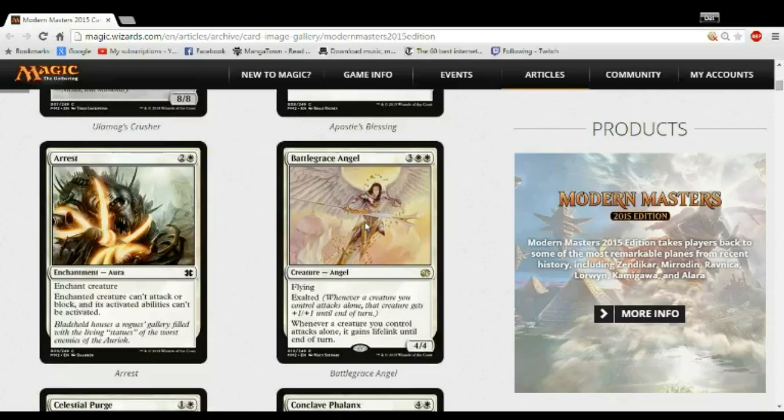Battlegrace Angel — if this is pack 1, pick 1 and you see this rare, you slam it and you're like 'I'm in white, woo, I'm winning this draft.'